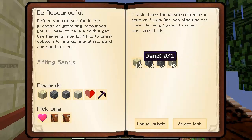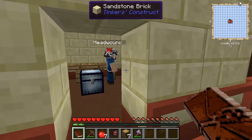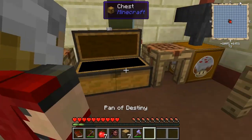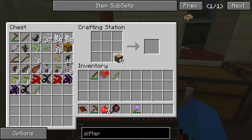I believe you've got to manually submit each one though. So sand... Do we have to do that through the QDS or whatever? I think that's what we have to do. You can do it through manually submit - just click the manual submit button and give it in that way, or you could do it with a QDS. It really doesn't matter which way you do it. I'm going to work on getting a sifter, so that I can get this challenge done as well.